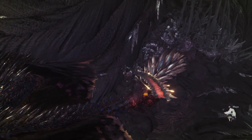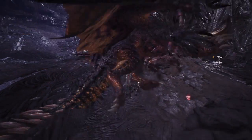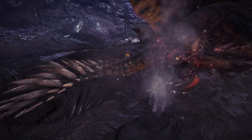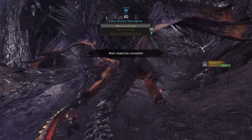The biggest difference between this Calamity version 2 build and the original Calamity build is it lacks Master's Touch, but the original build didn't have Peak Performance or the health regen aspects. But regardless of which version you prefer, both can rip through monsters quickly, especially if they're weak to the dragon element.